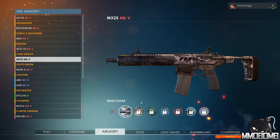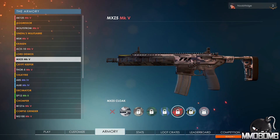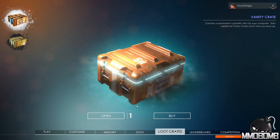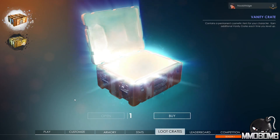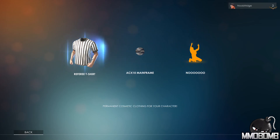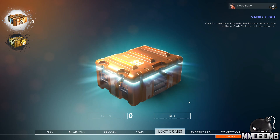Weapon skins are available but do not appear to be unlockable through the gold currency system — these seem to be only available through the loot crate system. A quick look at the stat screen lets you go back and see your match history. Let's go ahead and open a loot crate I earned just by playing: we got a new emote, a weapon skin, and a referee t-shirt — some exciting new customization options.